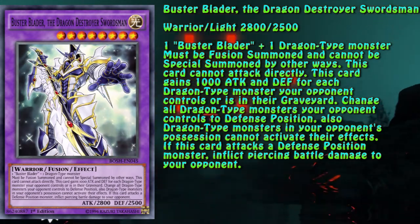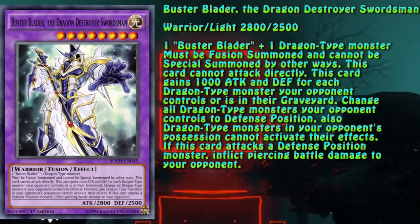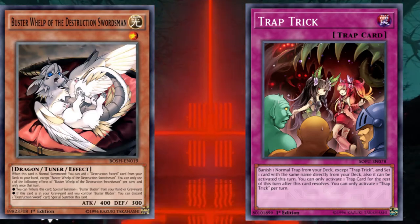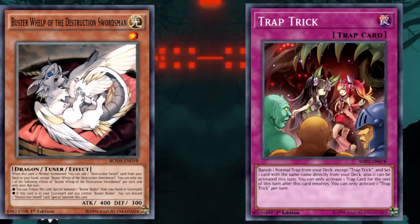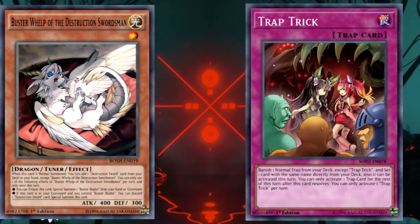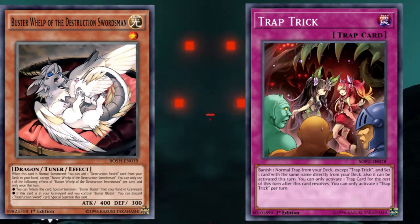However, due to game mechanics, the position-switching effect won't work on link monsters. Those two cards — Buster Welp of the Destruction Swordsmen and Trap Trick — boost the number of cards you can use to access Prologue to 9, which is 22.5% of a 40-card deck, making the engine pretty accessible.